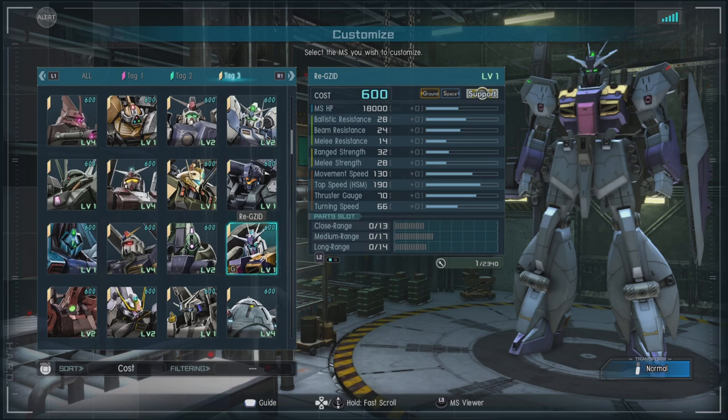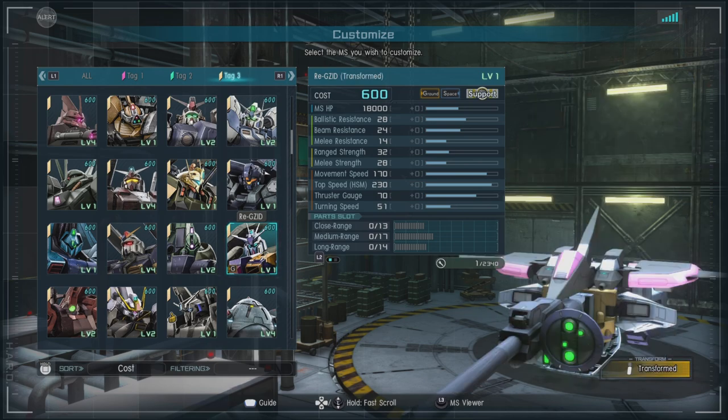It comes in at the beginning cost of 600 with a ballistic resistance of 28, a beam resistance of 24, a melee resistance of 14, a range strength of 32, a melee strength of 28, a movement speed of a very nice 130, and a frost gauge of 70. For parts we have close range of 13, medium of 17, and long range of 14, and of course it is a transformable suit.